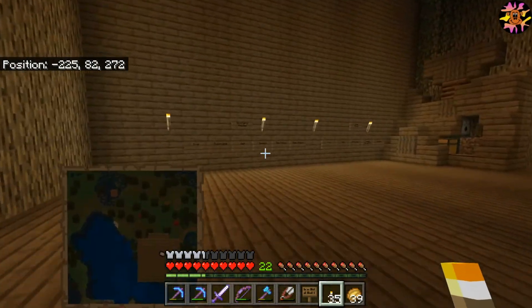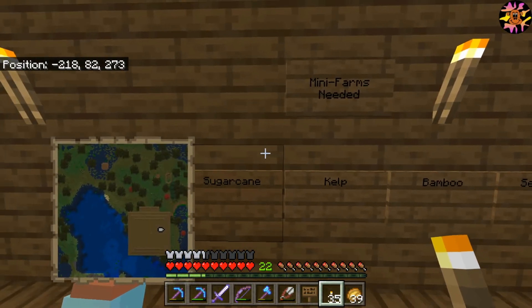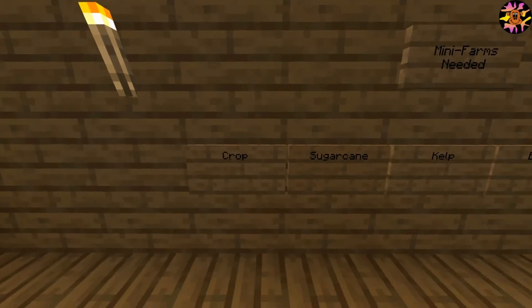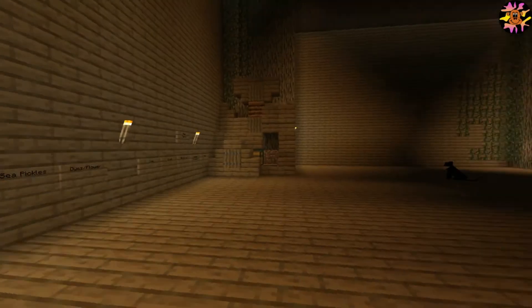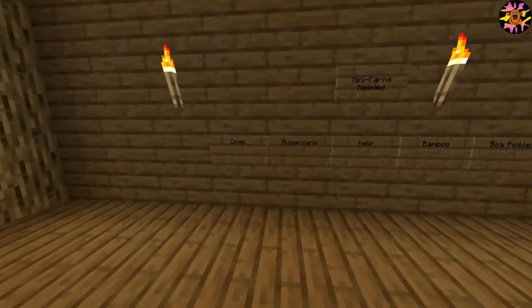I have some plans on this board here. Many farms. We've already got the crop farm, but I don't like where it's at. I knew it was going to move when I put it there. So we'll just move that somewhere. We'll also need sugar cane, kelp, bamboo as soon as I can get my hands on it. I set up a sea pickle thing, and of course dyes and flowers — those are all pretty much small farms. I'll take bone meal and we can do that.